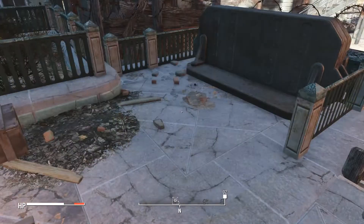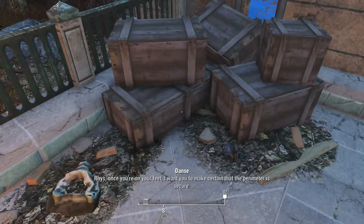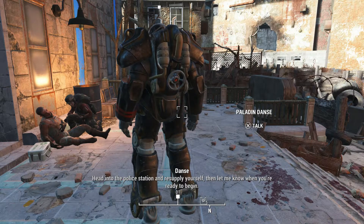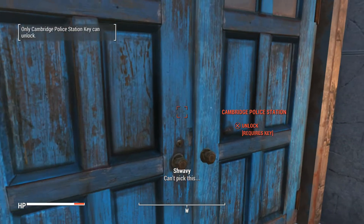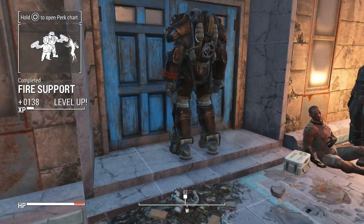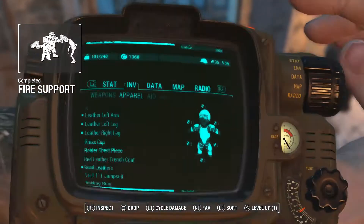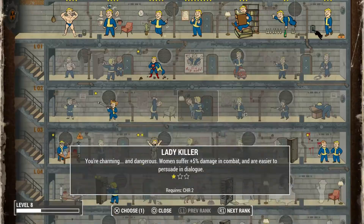I'm going to pick up that stim pack and the Rad-X because they're going to be useful to us. Let's take Reese inside. I need you guys to open the door before I actually go into the police station. Thank you guys for that level up — that's going to be very useful to us later on. Also, that little jingling is just my dog going to his own little bed. He's a weird dude.